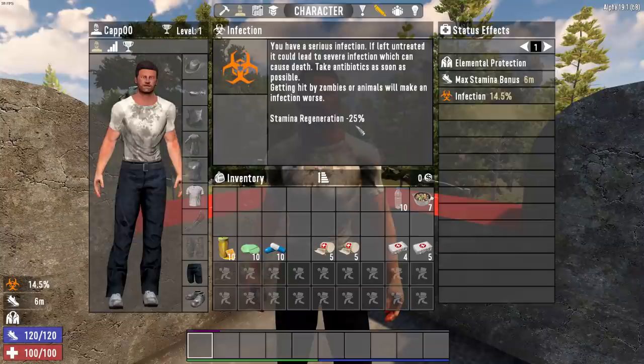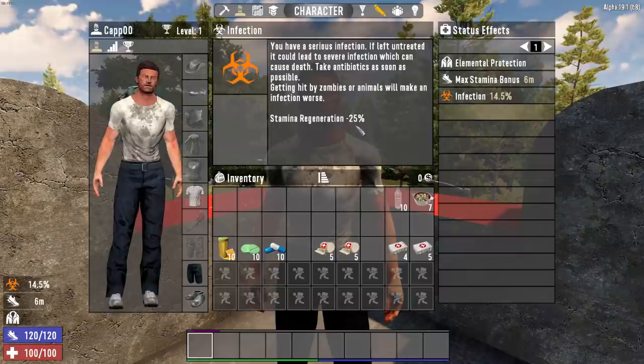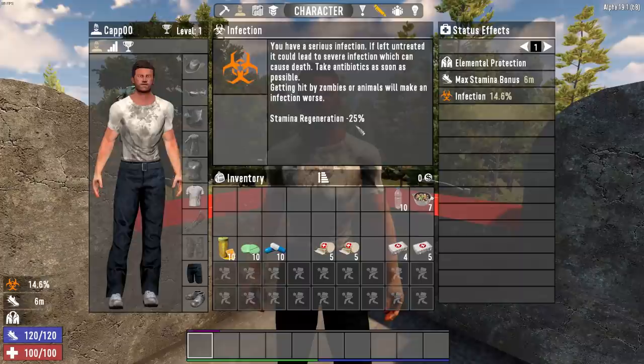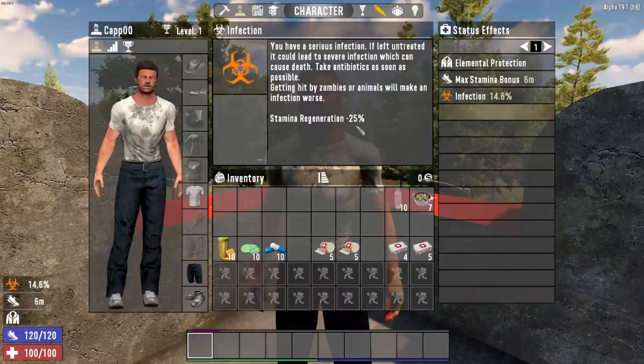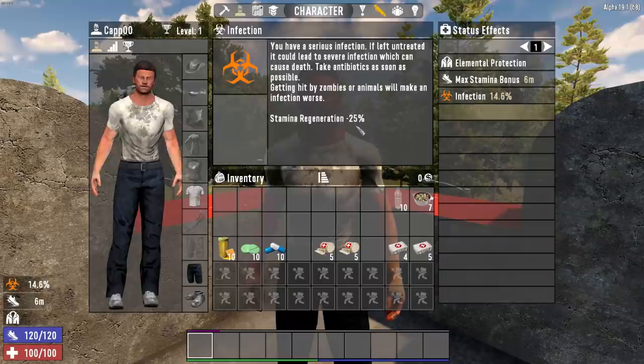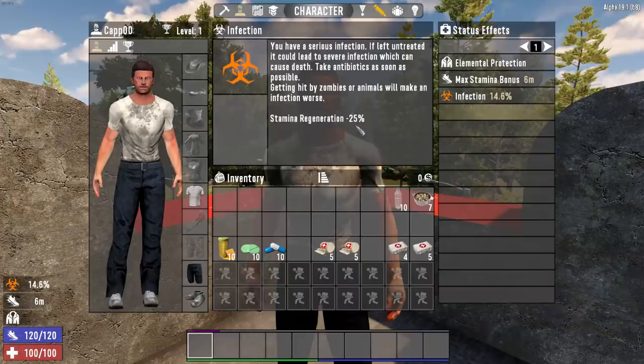The level two infection goes from 14 percent up to 57, so there's a pretty good size window before you get your next debuff. According to everything I could find, it takes about three real-time hours to go through the entire scale of the infection. I am taking the scientific approach of letting a dog bite me over and over again to get the infection ratio up higher, and healing myself, so you guys can actually see it without me having to let my computer run for six to seven hours straight.